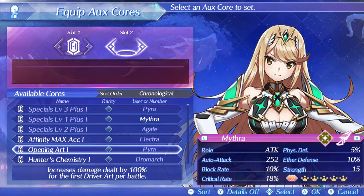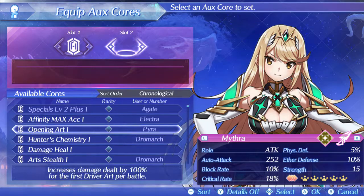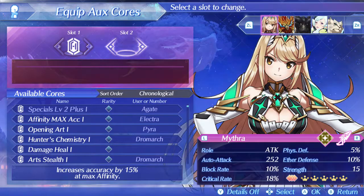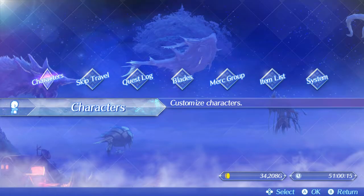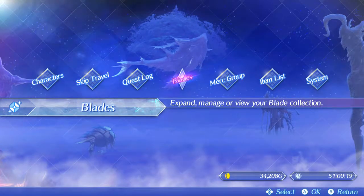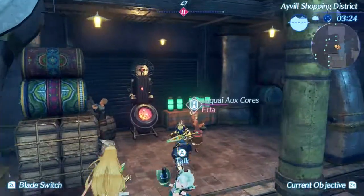This one increases damage by a hundred percent for the first driver art per battle. There's something I have where it allows me to use one move already filled up at the start, which is really good — it'll be his Anchor Shot, which would heal everyone automatically and get everything else started.